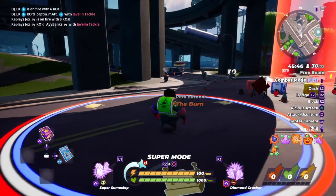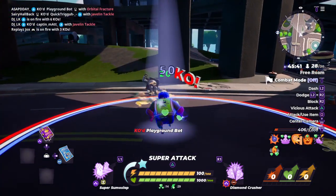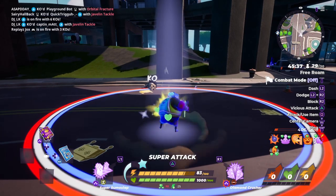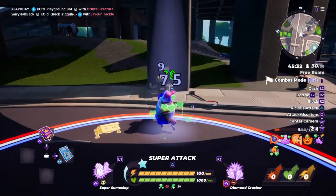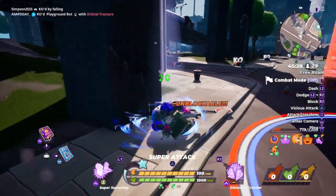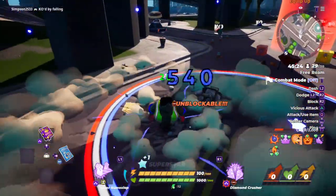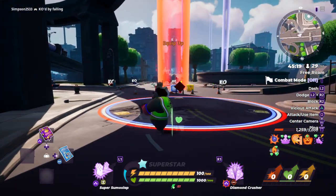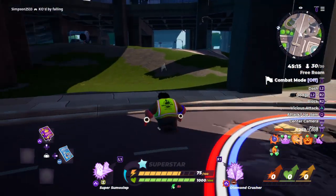And you can also do this in superstar mode of course. You can also do this in superstar mode — matter of fact, that's how you set up for superstar mode, for big damage. Wall splat with a strike move, follow up with a grab or another strike move — your preference. But I prefer sumo slap because it's really good.